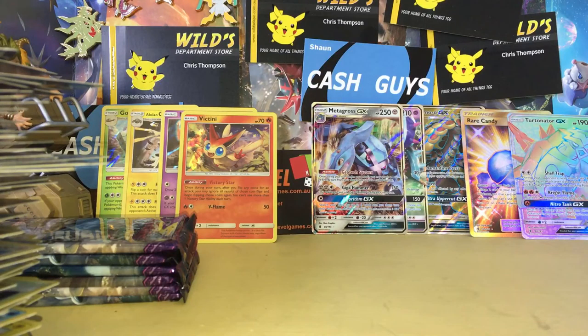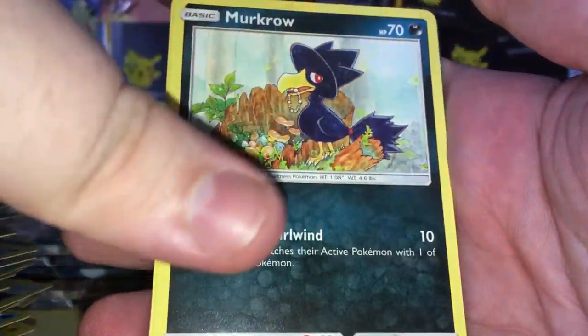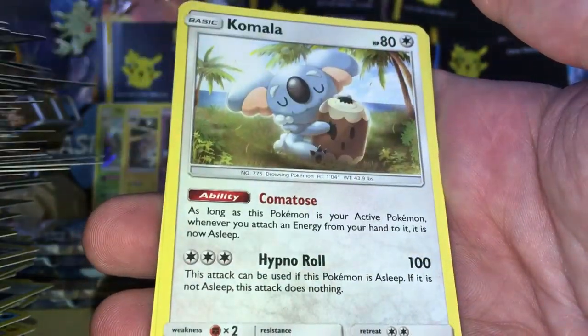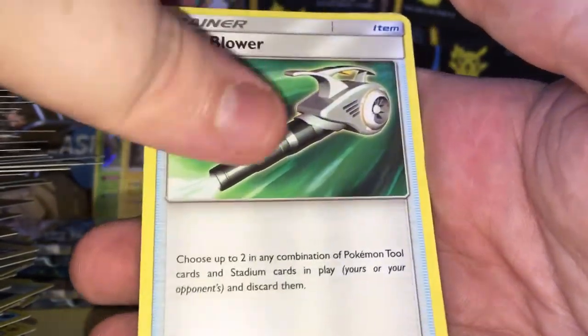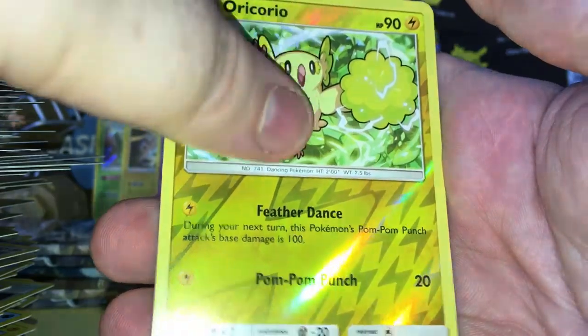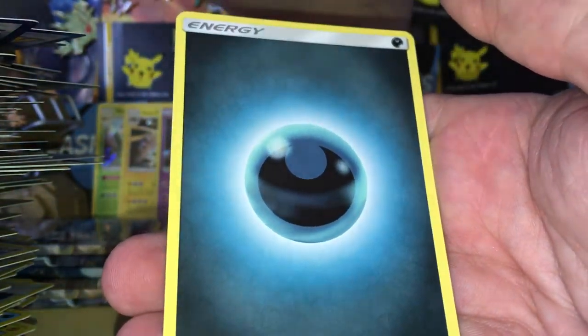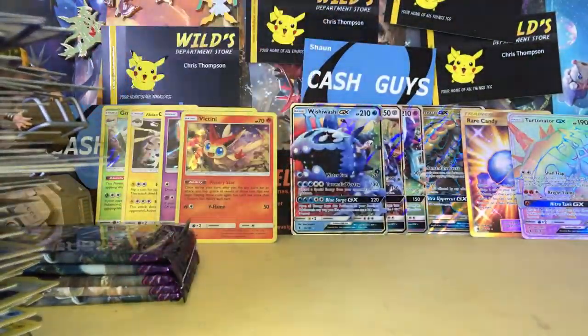This one's a white code card too. We have got a Murkrow, Slander, Nosepass, Tailor, Rockruff, Kolmala, a Choice Band, Field Blower reverse Holo Rare Oricorio. That's not a Lele, but it is an Ultra Rare. Wishiwashi!